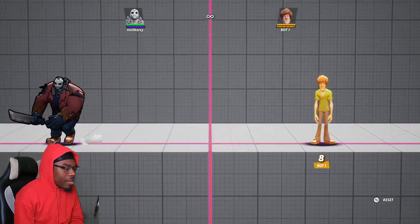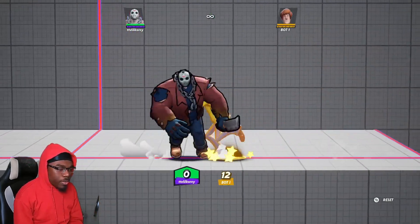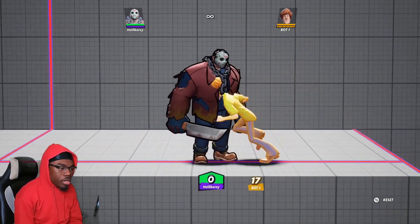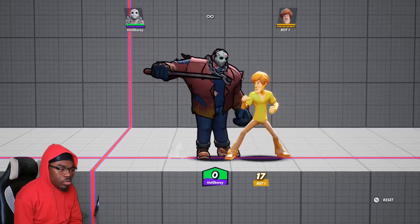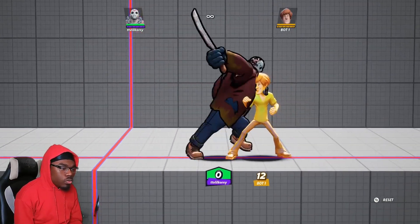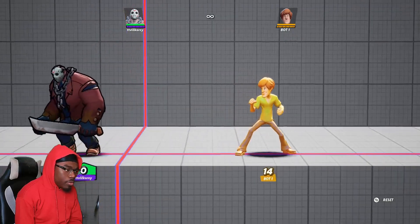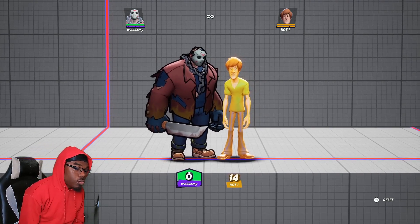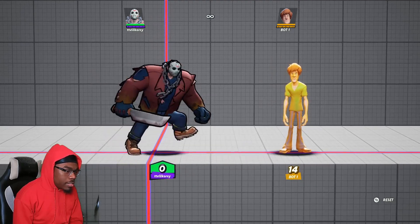Lastly for his basic ground neutral attacks is his neutral attack, which is an overhead axe move that you can charge or just press to slam the axe down. This would be your bread and butter for comboing into other attacks. You can do the three-hit jab, or jab-jab into down smash (true combo), jab-jab into up smash (true combo), or jab into neutral attack (true combo). There's a lot you can do with Jason's jab canceling into his other moves for mix-ups.